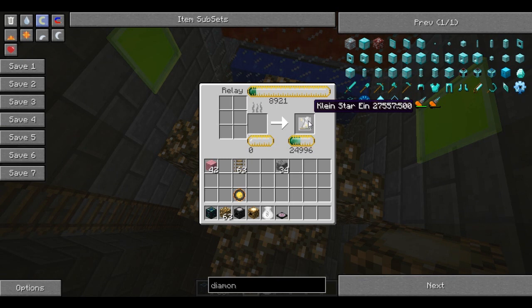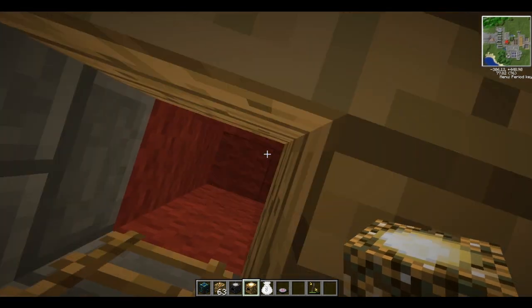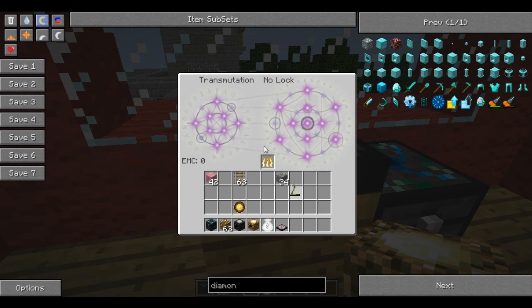We've got 30k now. With this Kleinstar, what you do is come to your transmutation tablet and whack it in here - and it goes 'learned'. So now you can make another Kleinstar with the energy you've just collected, or you can make a diamond. We don't quite have enough because a diamond is worth 8,120 - which is the same value as when you use a divining rod. So we could get like 100 tracks and finish the rest with cobblestone, and as you can see it's completely empty now.